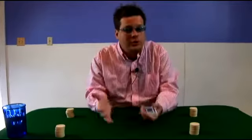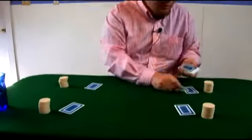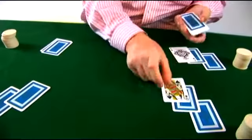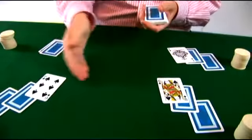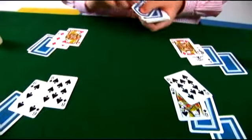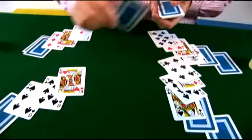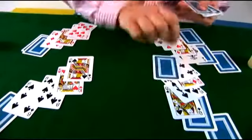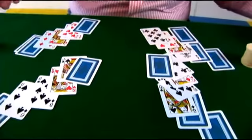Just to reiterate how Follow the Queen works, let's look at another hand. Two down, then one around face up. The queen comes out, six follows, so sixes are now wild. I'm going to deal out the hand real fast to see if any more queens come out. In this case, no queens came out face up except for that first one, and so sixes remain wild.